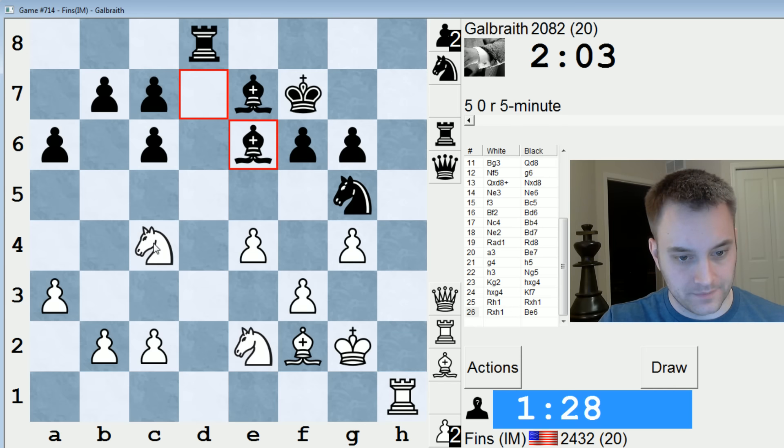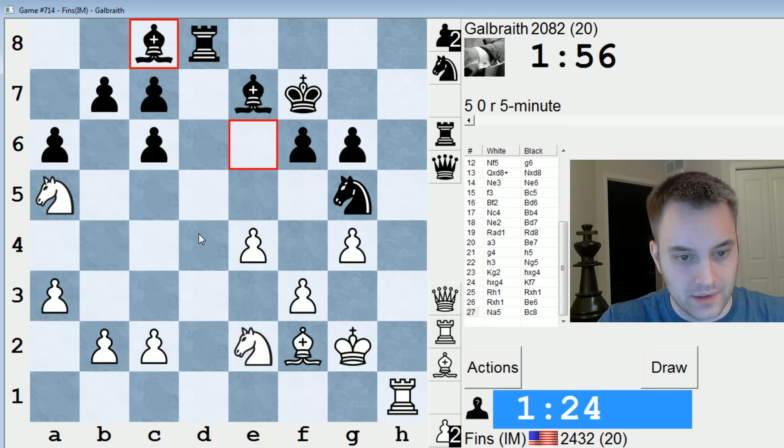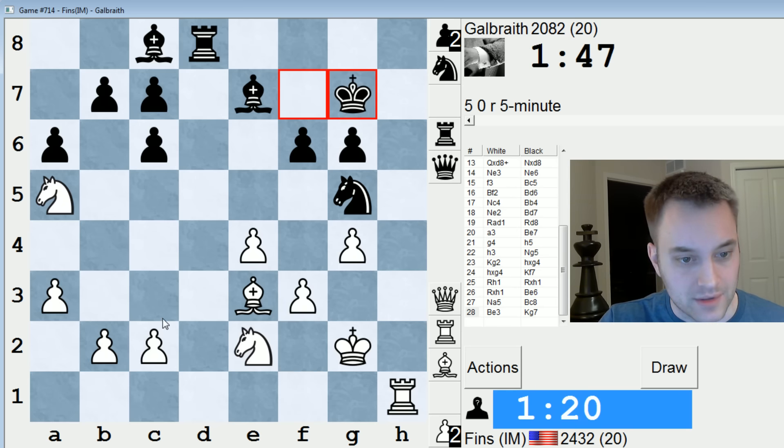Bishop E6 — forgot that that was possible, but I can come here and attack that pawn. He can bring this rook in, but I'm thinking Knight D4 then. Let's take the opportunity to stop Rd2 while we still can. Rd2 would have been interesting, just letting me take B7 if I want, but the knight on E2 was under attack, so I couldn't do it anyways.